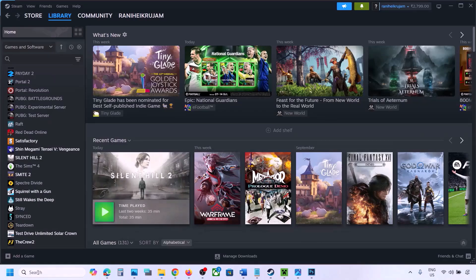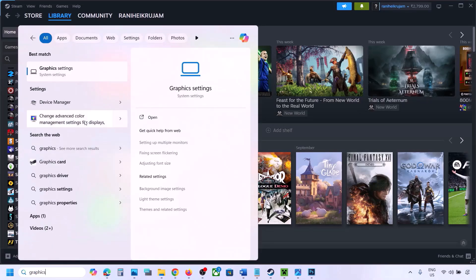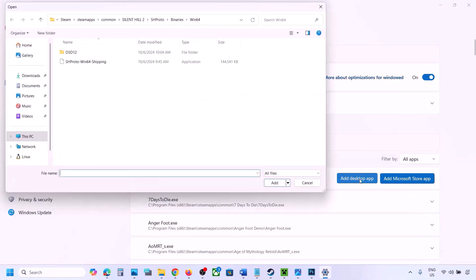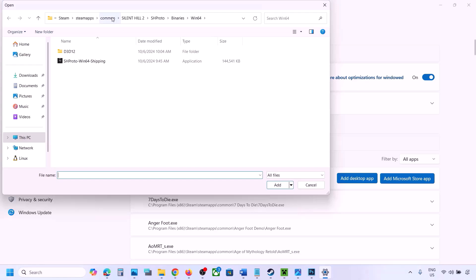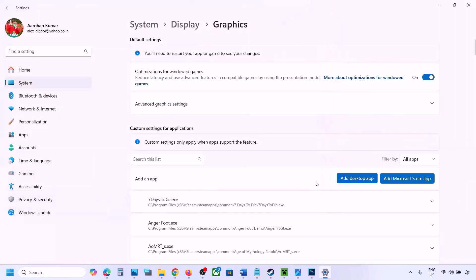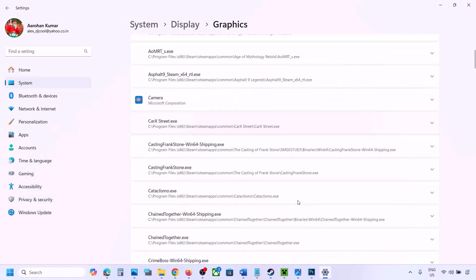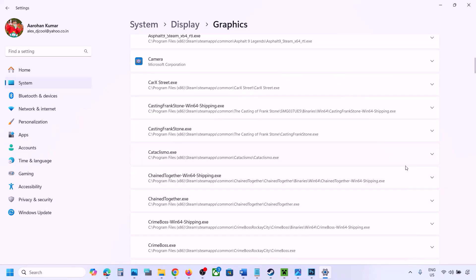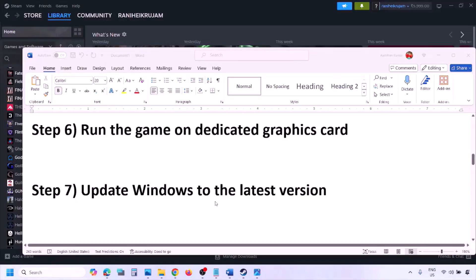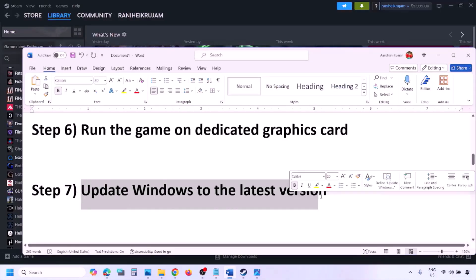The next step is to run the game on your dedicated graphics card. Type 'Graphics Settings' in the Windows search box and open it. Click Add Desktop App, navigate to the game installation folder, open the game folder, and select the game EXE file. Once the game appears in the list, click the dropdown arrow, select High Performance and your dedicated graphics card, then launch the game and check.